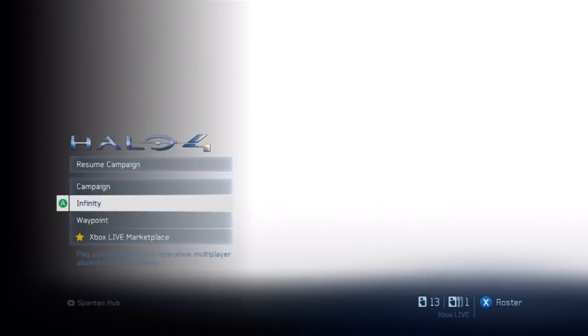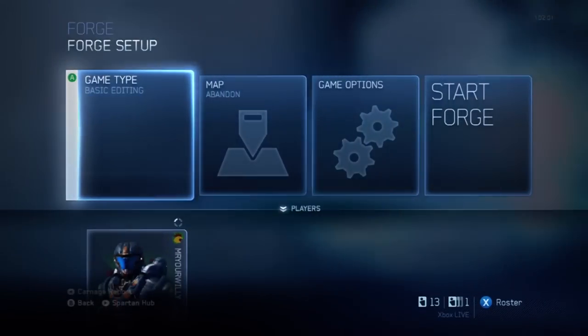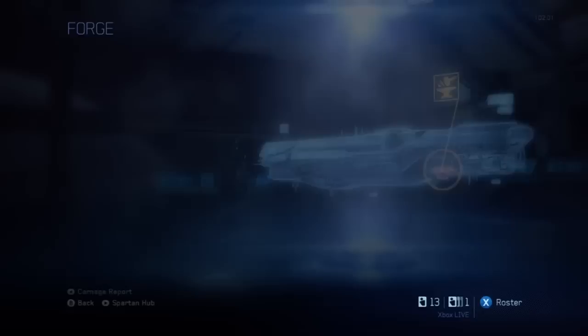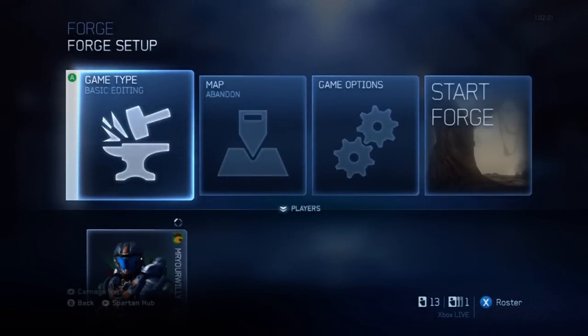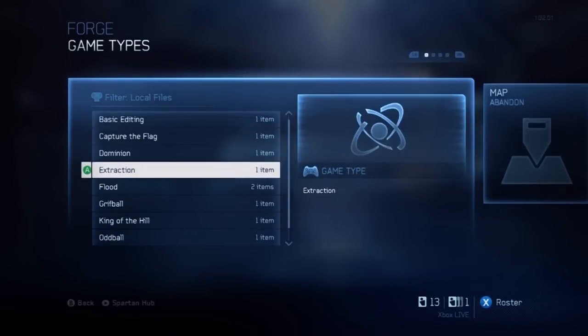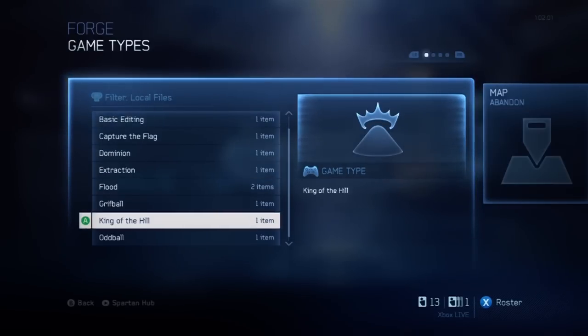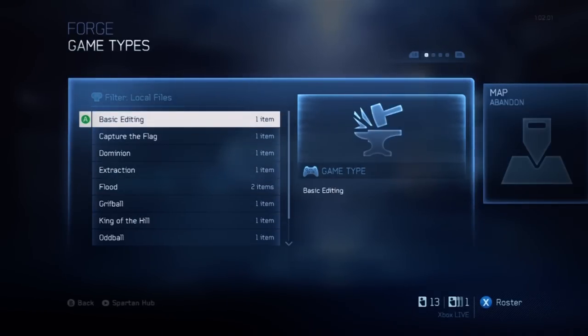The menu is very much the same. You can get to this menu by going to Infinity, then Forge, and it'll bring you right into your Forge menu. If you're playing custom games, that's under War Games — that's where you can test out your maps with your friends, but you want to make your map first. Now, game type is the same. You want to be in basic editing when forging because that's the default when you log into Forge. It's also the easiest way to edit your map before setting up a game type. Make the actual map layout and spawn points first, then go in and choose which game type you want.